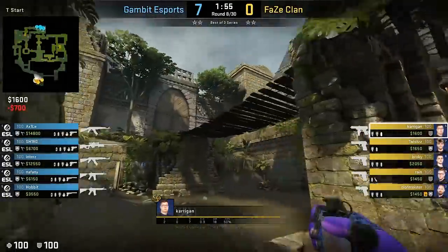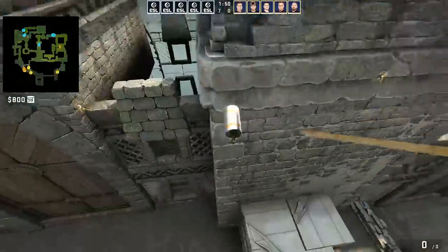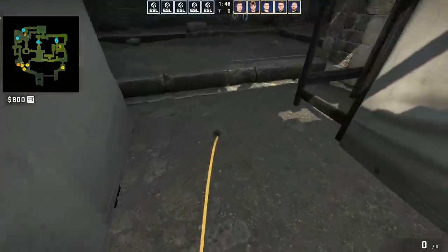Carrigan on Ancient presents his walk-jump throw smoke that he uses quite frequently.